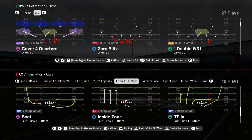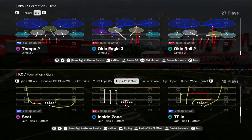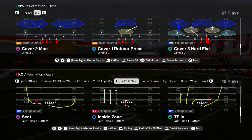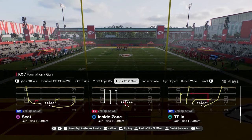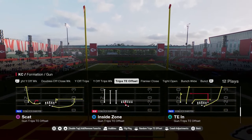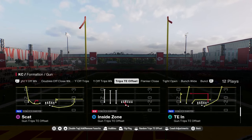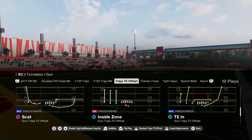In this video, I'm going to be going over a five-play mini scheme out of the Trips Tight End Offset formation. This offensive formation is in a lot of different popular playbooks, and this particular one we're breaking down today is in the Colts playbook. But you can apply a lot of these concepts to whatever playbook you are running — a lot of playbooks have some type of trips, and the route combos we're going over today are really good for that.